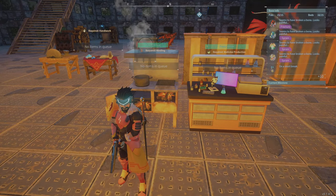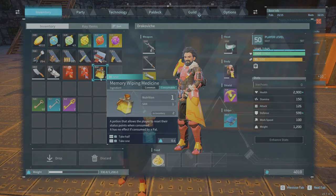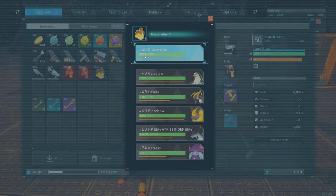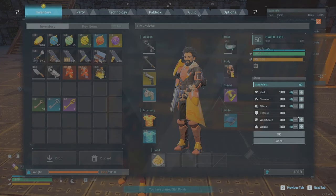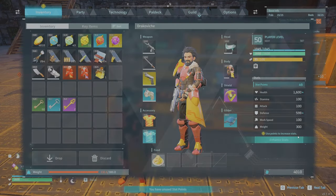Welcome everyone, DrakeBitch here. Today I'm going to be going over Mind Weapon Medicine and we're going to be using it to reset our stats. I'm going to show you how to make it, where you can get the materials, and everything. So let's get right into it.